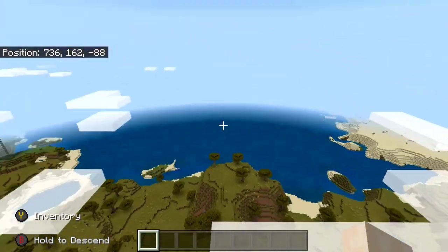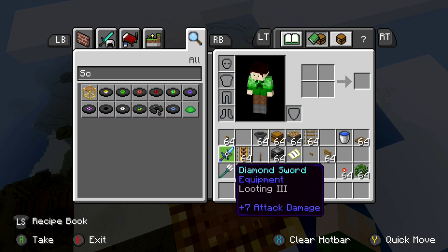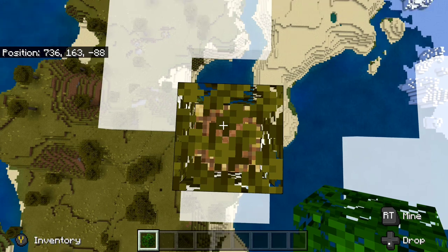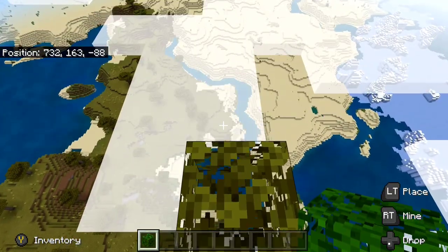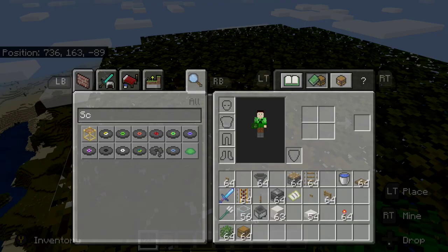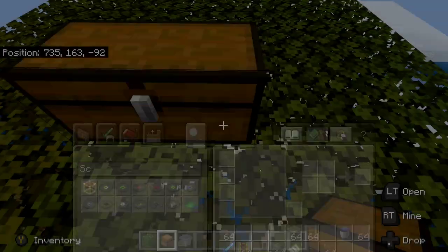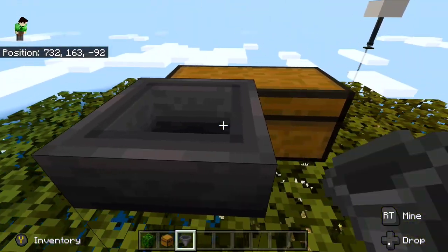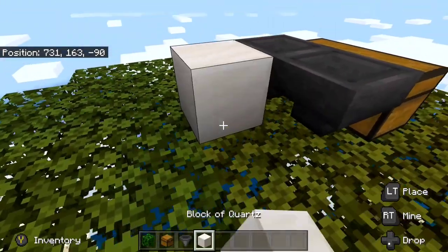Once you're at Y 162, take your oak leaves and build a 6x6 platform minus the corners. Then place a chest, and put your two hoppers into the back of that chest by crouching and clicking. Get some solid blocks and place them around that area.